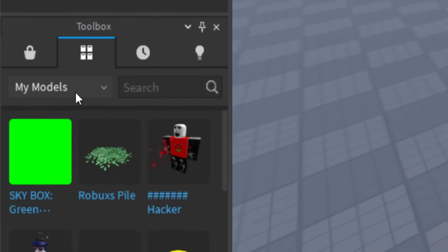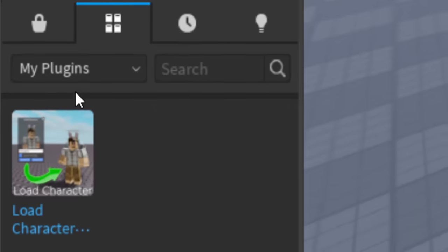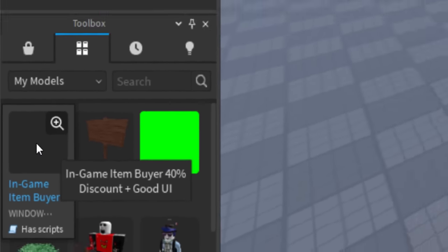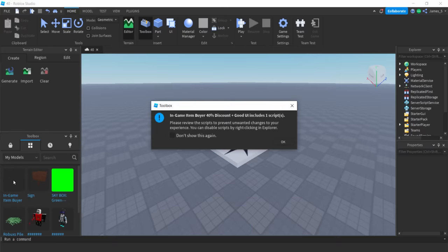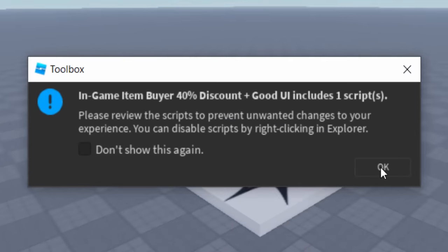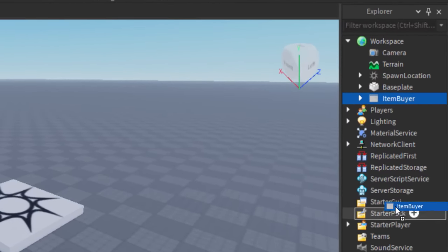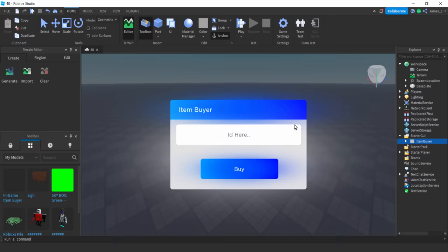You want to go to your toolbox, then go to My Models. You might have to refresh it — like on My Plugins, then go back on My Models again. And as you can see, 'in-game item buyer' finally popped up. So let's click on it. It's going to say would you like to add it — you need to click OK. Then you actually want to drag and drop this into your Starter GUI. And as you can see, it now pops up just like this.